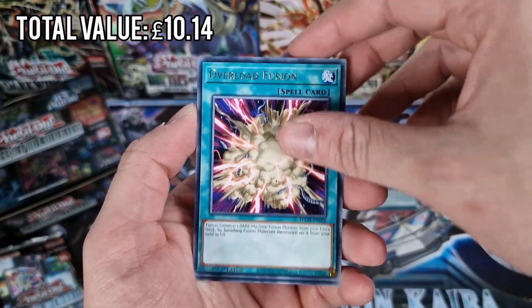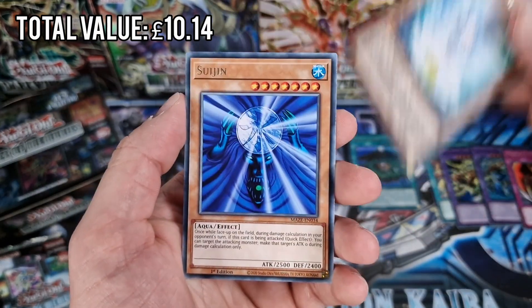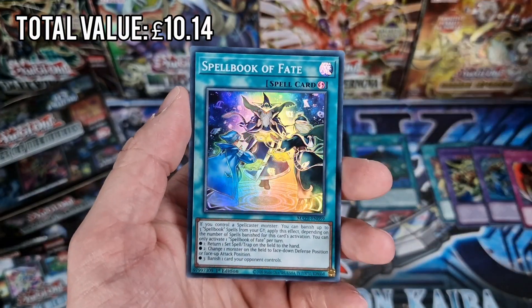Next pack. Overload Fusion, Cost Down, Royal Decree, Rika Petal, Suujin, Mech Knight, Spellbook of Fate.